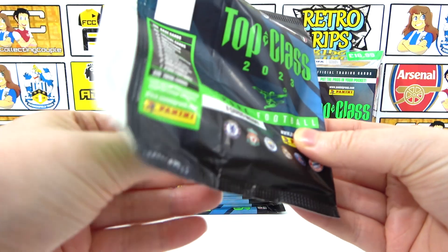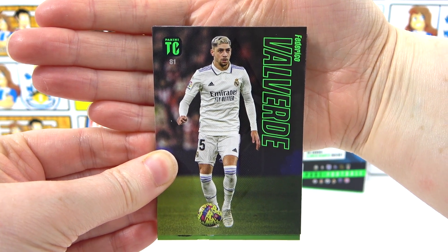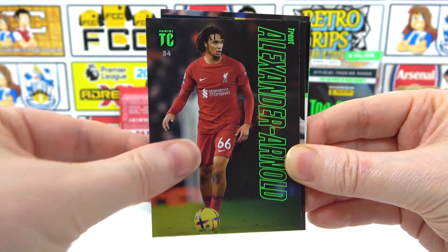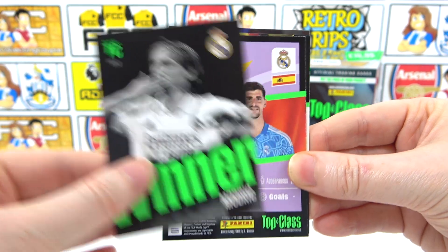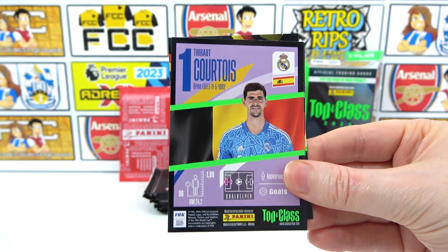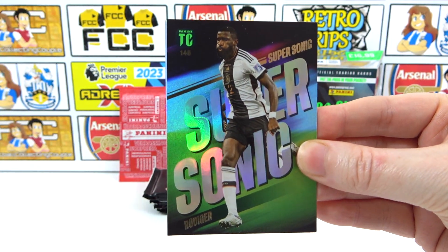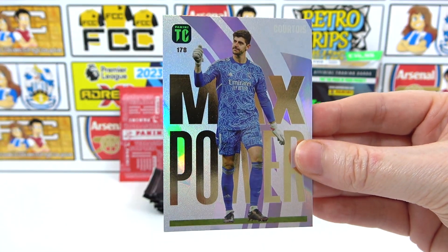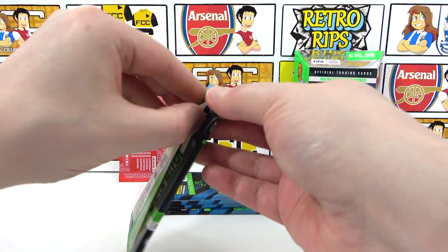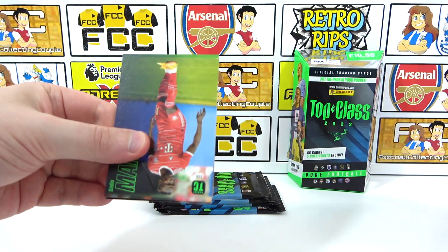Hopefully this opening will encourage you guys to go pick up some packs — it is a fantastic collection. Pack two: we have Valverde to kick off, then De Paul, Alexander-Arnold, a Winner of Modrić, a crazy Rogue insert, and Harry Kane at the back. Then a New Sensation Musiala, a Supersonic Rüdiger, and a Max Power Courtois — he's a bit of a fan favourite, a troll for us!